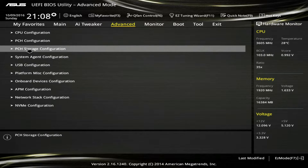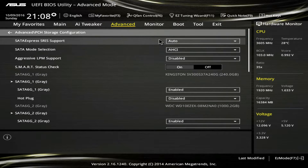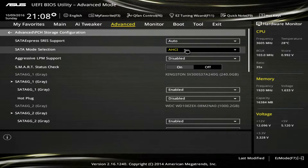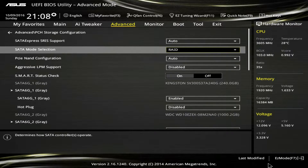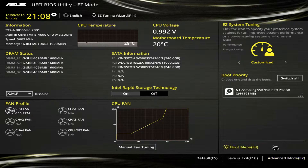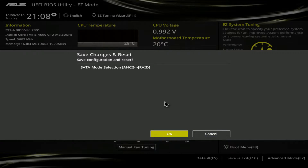What you want to do is go to PCH Storage Configuration and change it from AHCI to RAID. I'm going to do this right now, then go back to my default settings so it still sees my drive. Then go back to Easy Mode and go ahead and save it.